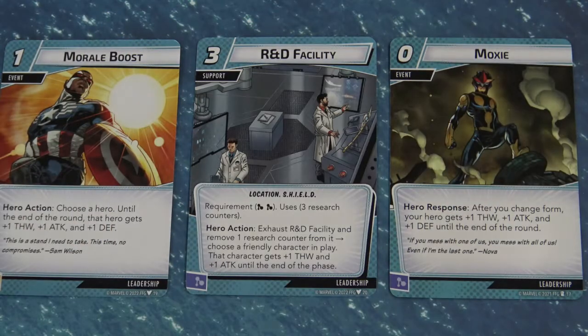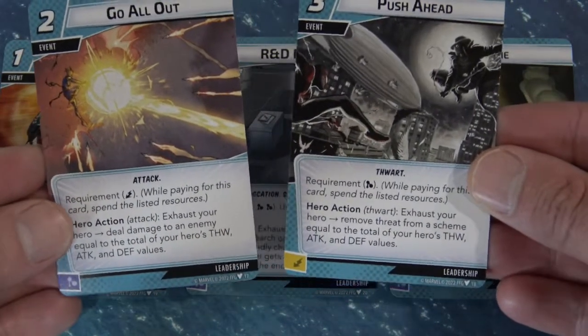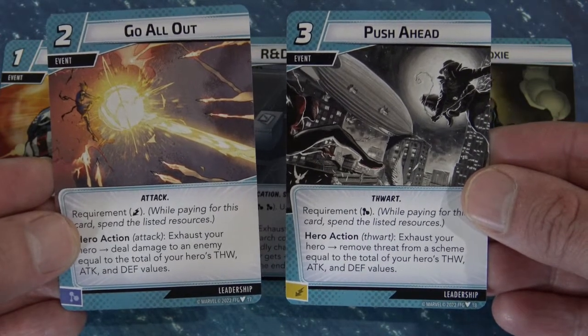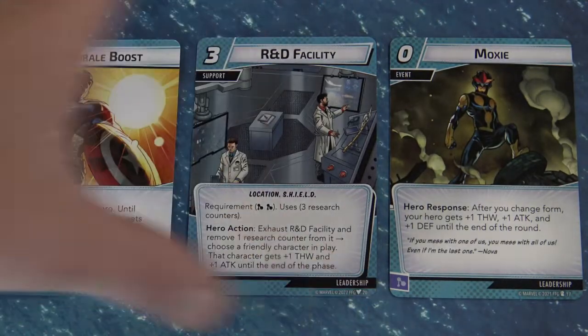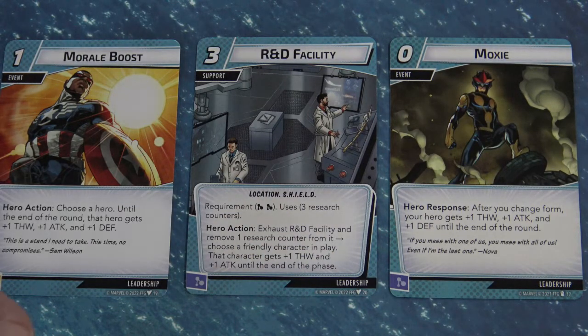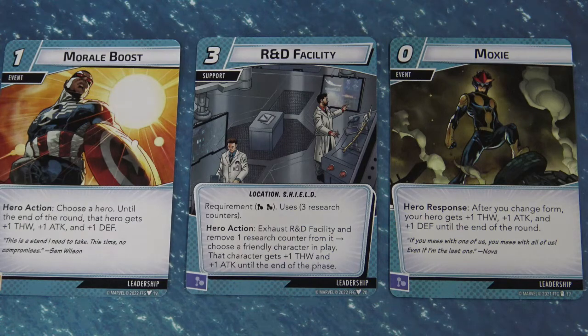If you have all three of these and can get them to trigger, the bonuses are massive, but it's highly unlikely you'll have them all in hand on the same turn. It's also resource constrictive — playing Morale Boost and Moxie from your hand costs two cards, and then you still need extra resources to play Go All Out or Push Ahead. It's fairly likely you can combine two of these together and get the combo to work.